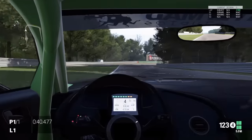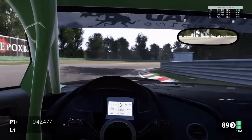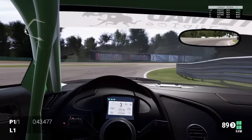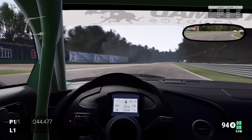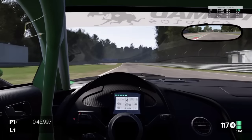We're coming into the two Lesmos. We're going to brake nice and early here into third gear and try to hold a nice tight line. You really don't want to run wide — as soon as you get the car wide it's just going to keep running wide into the gravel. Then we can get on the power really early and we're into fourth gear.